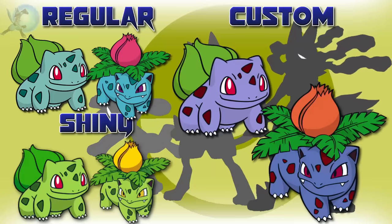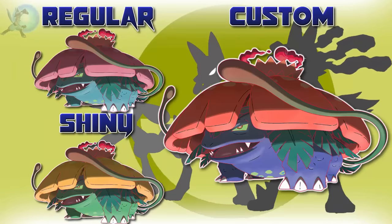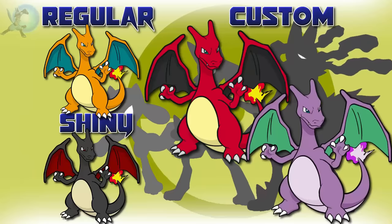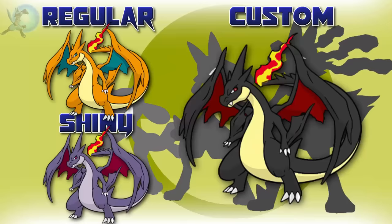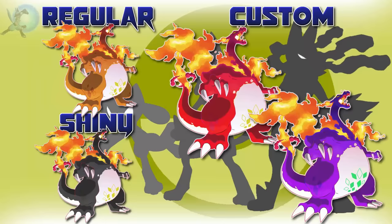With the Bulbasaur line, I changed their skin to purple and their petals to orange — I wanted to use purple to signify the poison typing. Charmander and Charmeleon I gave the black color treatment, the same as Charizard's regular shiny, and since Charizard's shiny is already black and red, for my version I inverted the colors, making Charizard red with black wings. I also made a nod to its Gen 2 shiny. For the Mega Evolutions, I made the Y form more accurate in black instead of dark purple, and since the X form was already black, I changed the blue parts to red. The Gigantamax forms are both red and purple.